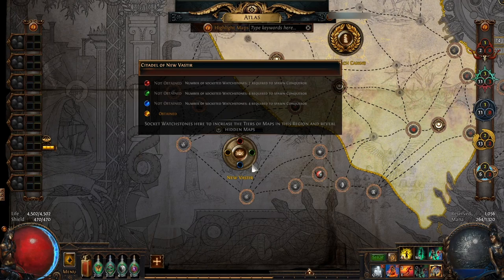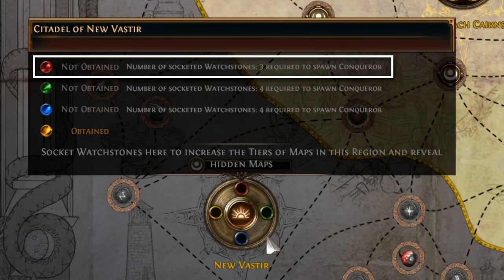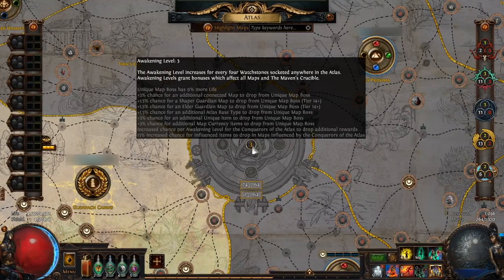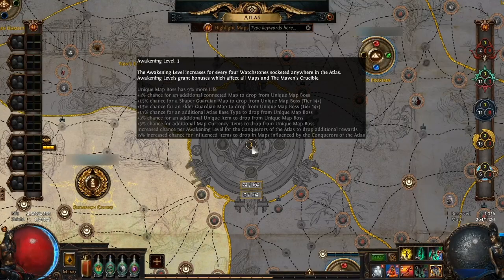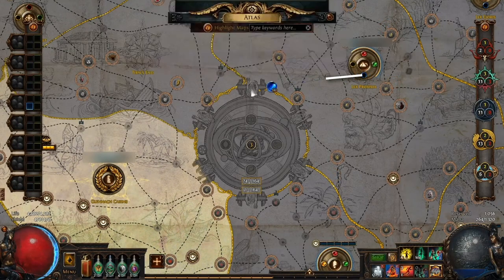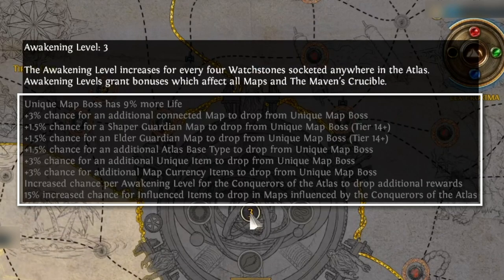Mousing over a citadel will tell you how many watchstones are required to spawn the next conqueror in that region. For example, in New Vastyr here you can see I need at least three to get the next conqueror's attention. Once you understand how to use the marbles to unlock more conquerors — which then unlocks more marbles — you can level up the maps dropping all over the atlas. Following this logic eventually ends in one of the game's end bosses, Cyrus, Awakener of Worlds. It is also worth pointing out the awakening level shown in the center. For every four watchstones socketed in the atlas, the risk and rewards are increased accordingly, with the details listed here.